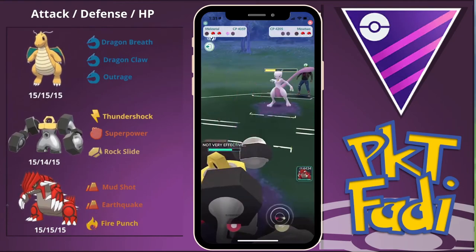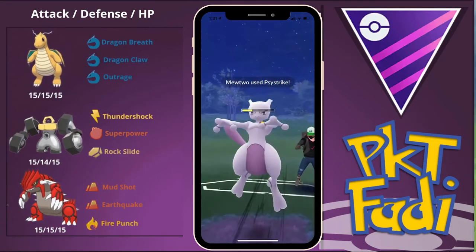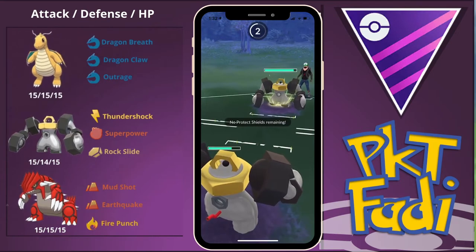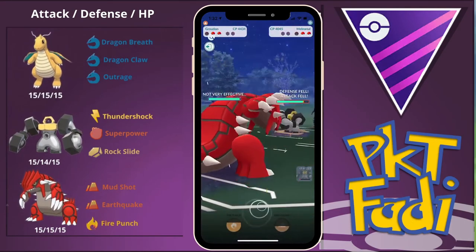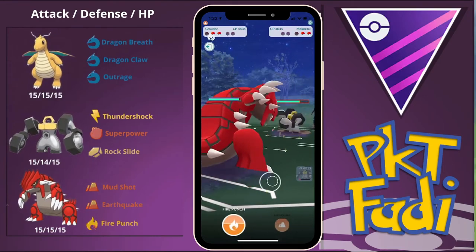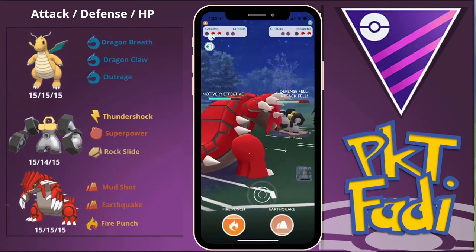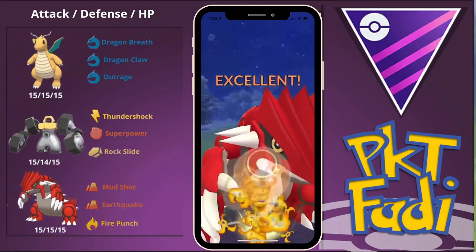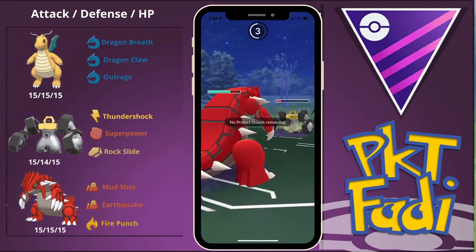They have no shields remaining, and we're pretty confident Groudon can handle the Melmetal they have remaining. So we have to shield up our own Melmetal here. They quickly swap out into their Melmetal and hit us with a Superpower — very smart move on their end, managing to get some damage. We quickly swap out into our Groudon. I want to build up a lot of energy to deal with the Mewtwo in the back and this Melmetal as well. A Melmetal versus Groudon with no shield can still do a lot of damage with Superpowers over time. So we build up to a Fire Punch, and with the Superpower debuff this should bring it within range where we can farm down the rest of its HP and then go for an Earthquake on the Mewtwo.